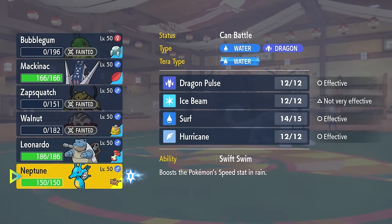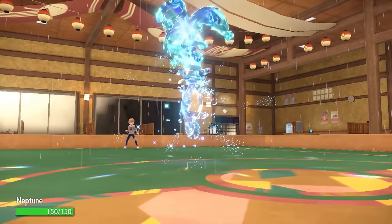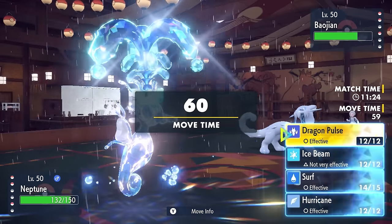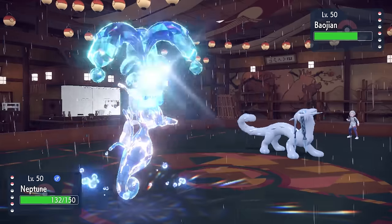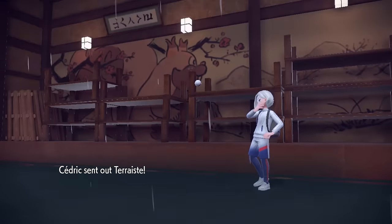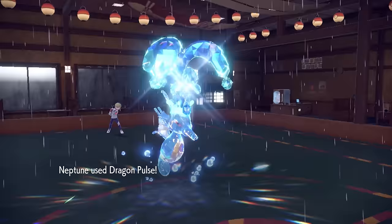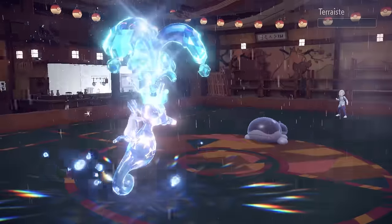Now this allows me to switch back into Neptune — Kingdra — and I find myself in an opportunity where it draws out their Clodsire. With Water Absorb, if I go for Surf it's just gonna heal that thing, so I have to lock myself into Dragon Pulse. Good news is I'm gonna be able to outspeed everything on their team. Dragon Pulse with the Specs does a lot to pretty much anything. They bring in Clodsire on the switch, and Dragon Pulse takes care of it. Down goes the Clod, and we're out here looking ridiculous but taking care of threats.